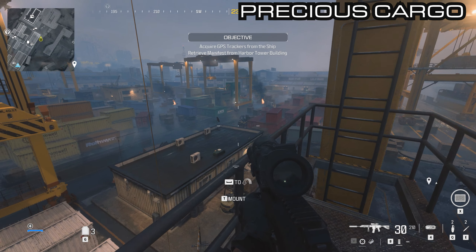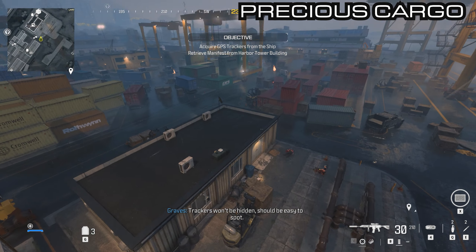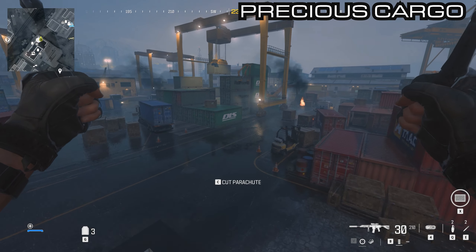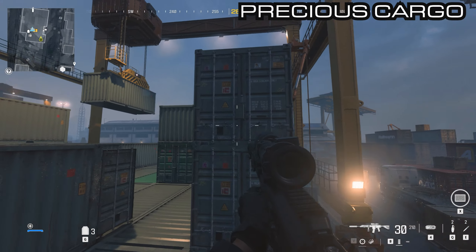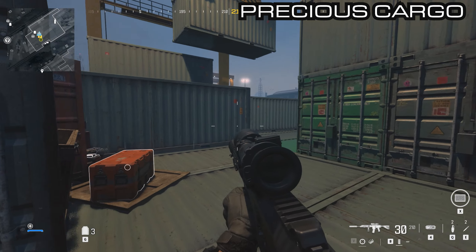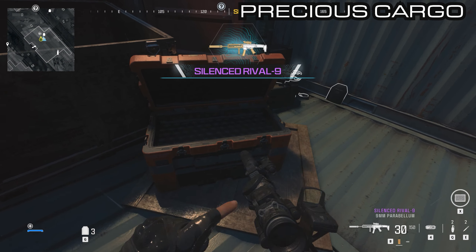From here parachute to the southwest — you'll see another large orange crane. Parachute on top of the green containers here and there'll be a large open space in the middle which has the next orange container. That is the last one for the first open combat mission.